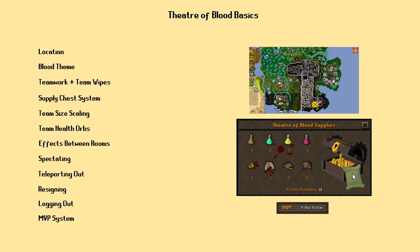Now that we've gone over stats and gear, I'm going to explain the basics of the Theater of Blood. First, the location. It is located in the southeast corner of Morytania, just east of Meiyerditch. The best way to access it is to complete the A Taste of Hope quest, and teleport directly in using Drakan's Medallion, which you obtain from the quest.